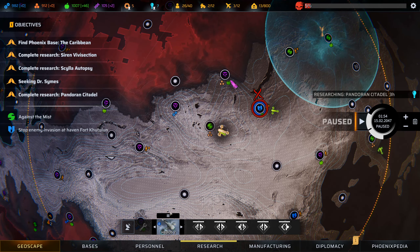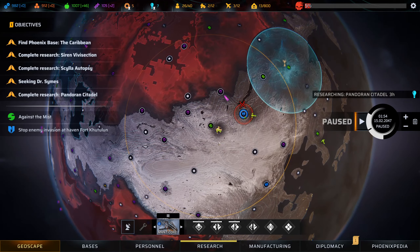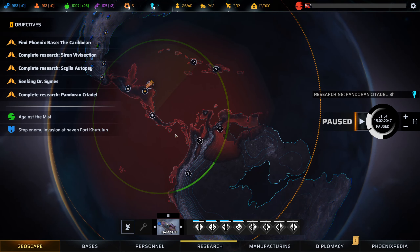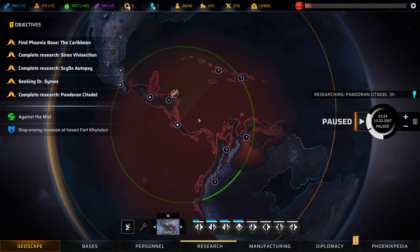Hello everyone and welcome back for another episode of Phoenix Point. We're going to be stealing the aircraft - full disclaimer right at the start, I am a couple of beers in. My boiler has packed up so it is blooming freezing here in London. We've just had a storm come in over the weekend and temperatures have dropped significantly. That inevitably means I'm going to make bad tactical decisions, so if you're looking for good tactical gameplay, fingers crossed.